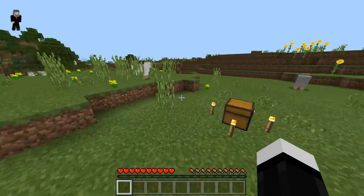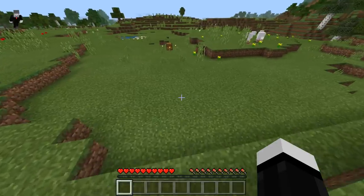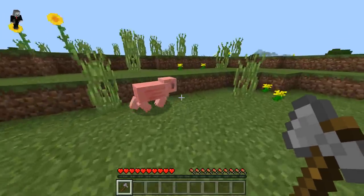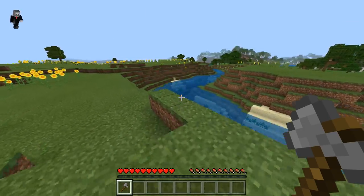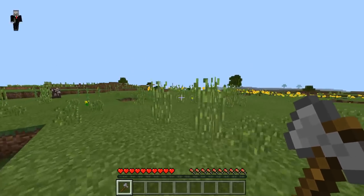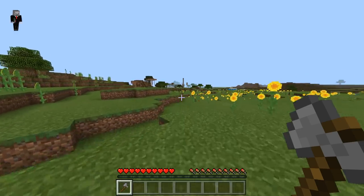Today we're gonna be trying to summon Chucky in Minecraft. We're on the seed known as Chucky — I've been on this seed before and something weird happened last time. We're gonna do a few things you guys have wanted me to try. There seems to be some weird structures and terrain generation here that doesn't quite match what I'm used to, so I'm gonna take a quick peek.